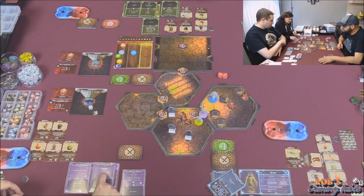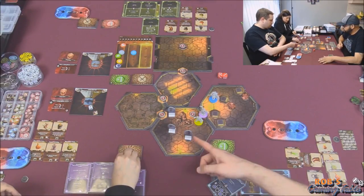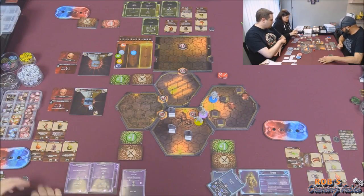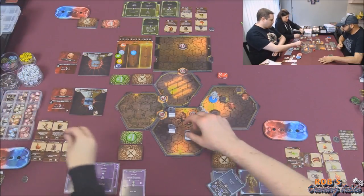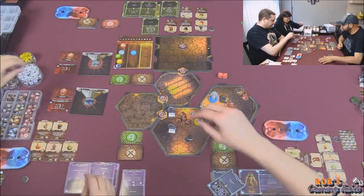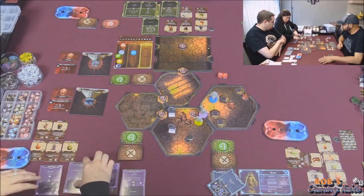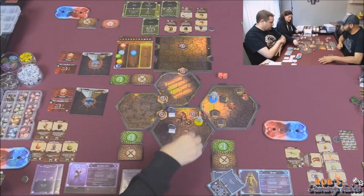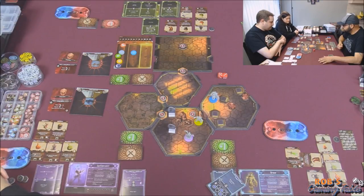Damn it. We'll go with the living spirit first - plus one, so three, two shields, dead. Drop a coin there. And then I have a move of four. I don't want to stand right between them, so I move three spaces to reposition.